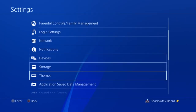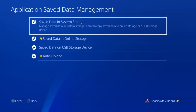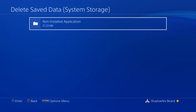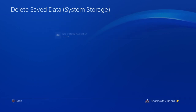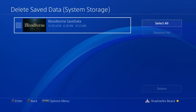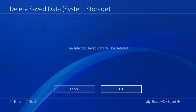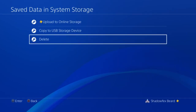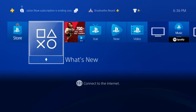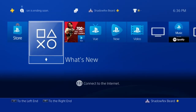The next thing you'll need to do is go to settings, go down to application saved data, saved data in system storage, and go to delete. You're going to want to actually delete the saved data — especially if you were playing on a patched version of the game, because this saved data is from the patched version, and if you try to reinstall it and play with that on, it will not work correctly. You need a completely clean bill of health for your PS4.